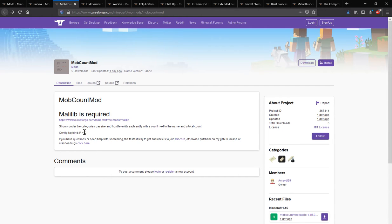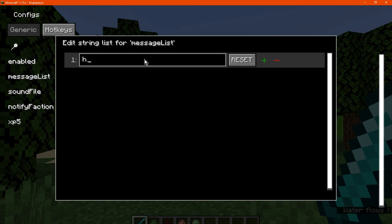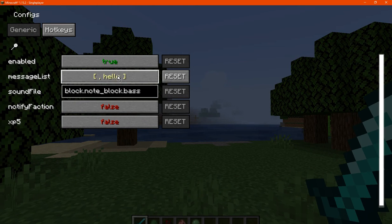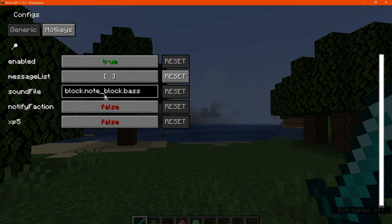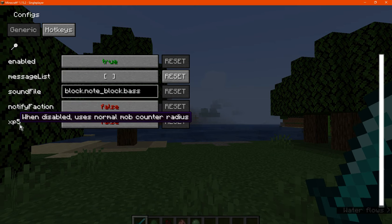You can access the config menu with P and C by default, and you have access to the following config options: you can enable or disable the view, and change the message list. I'm not exactly sure what that does just yet — I'm assuming it's for specifying the mob list or a message it displays. You can add a string there, and there's a sound file, which I'm assuming plays each time it calculates mobs defeated. There's also a notify faction option that notifies faction chat, so you can enable or disable that.